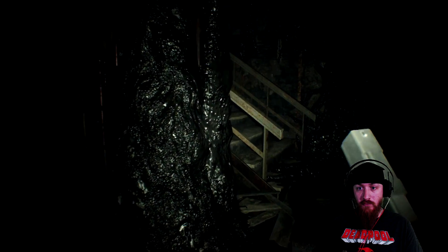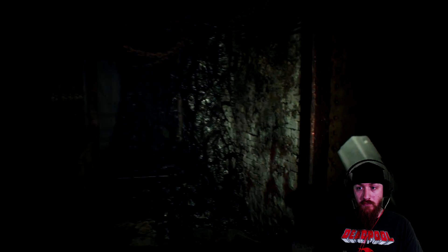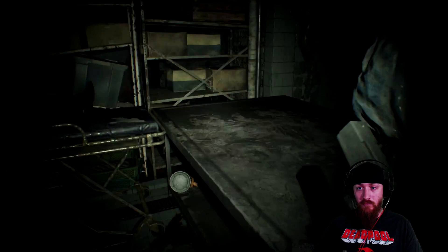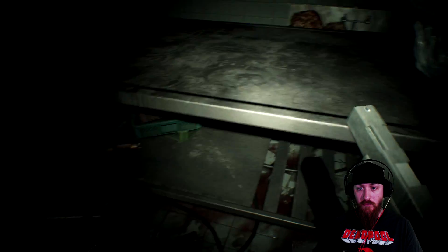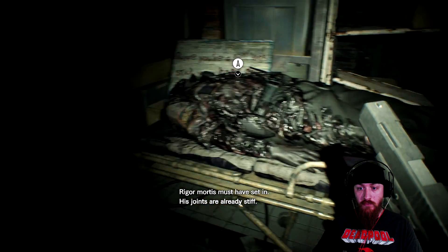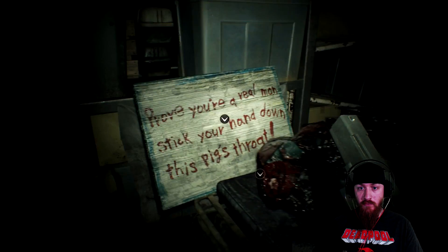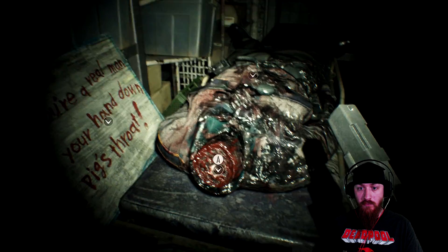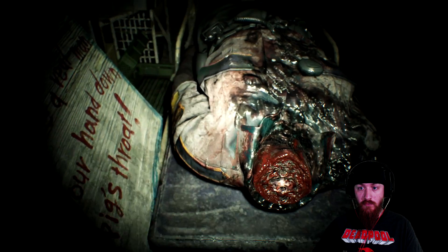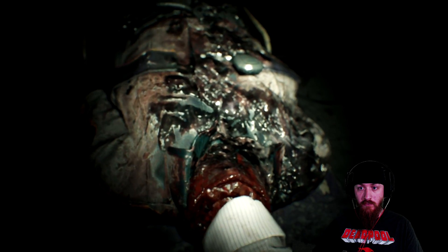So you go up the stairs and then the first door on the right is where you're going to want to go. You'll see a lovely corpse laying on a bed there. All you're going to have to do is push your action button on his neck, stick your hand in there, and you'll grab the snake key.